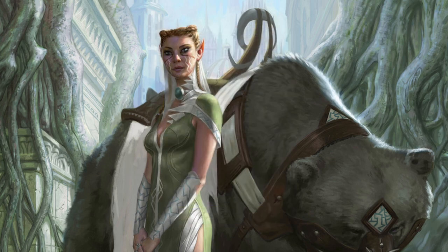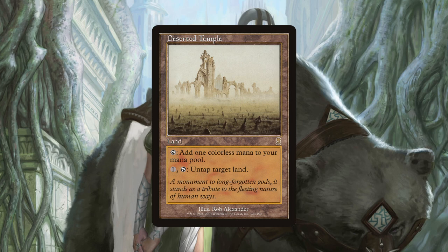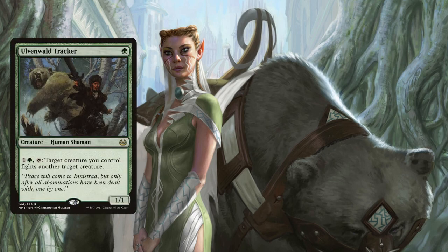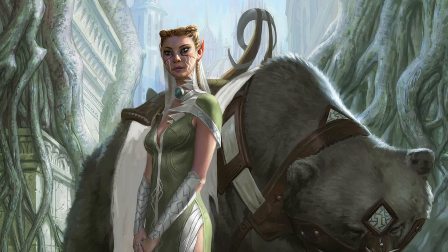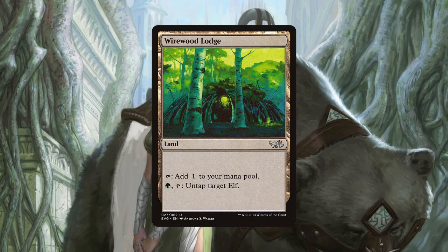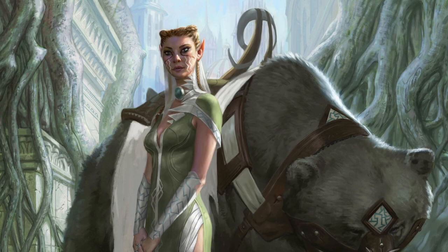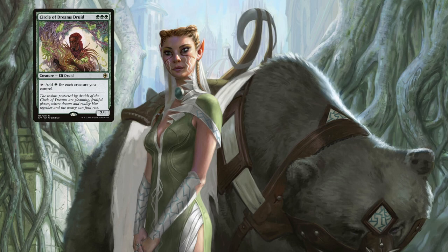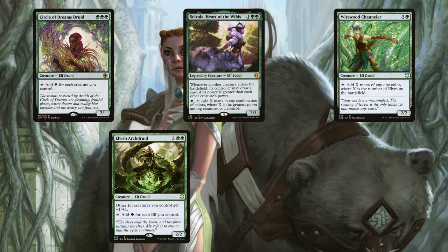Speaking of untappers, we can also get this effect on Deserted Temple, a colourless land that we can pay 1 and tap to untap another target land. This has been included almost exclusively for Nykthos and the mana they can generate together, but it also has a fun synergy with Aesi and any creature that has a tap effect. Because Aesi makes all our non-token creatures forest lands, we can use Deserted Temple to untap any tapped creature and get their effect again, like Ulvenwald Tracker, Wellwisher, or Karametra's Acolyte. Wirewood Lodge is a colourless land that allows us to pay 1 green and tap it to untap target elf. This land can help us generate a lot of mana when paired with one of our big mana elves, like Circle of Dreams Druid, Selvala, Wirewood Channeler, Elvish Archdruid, and Marwyn.